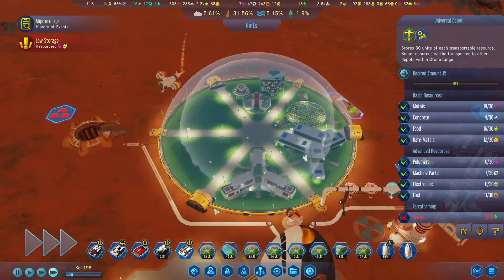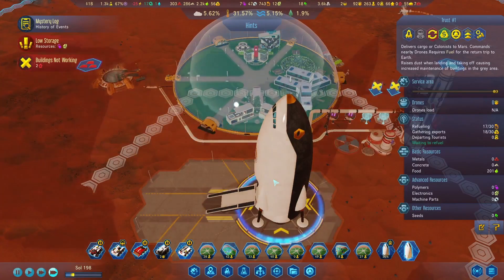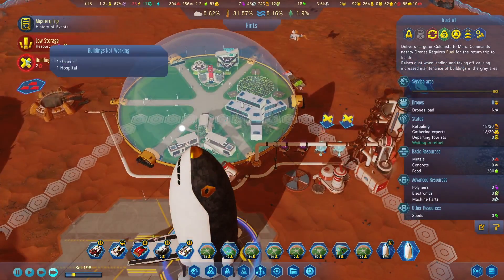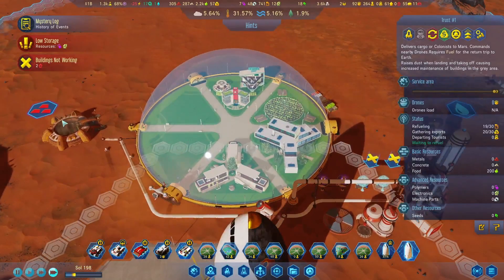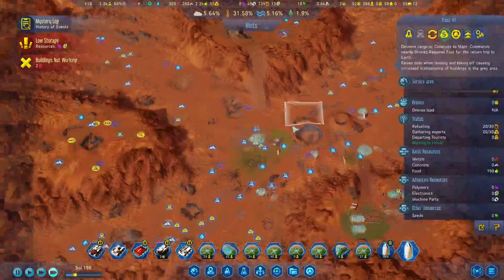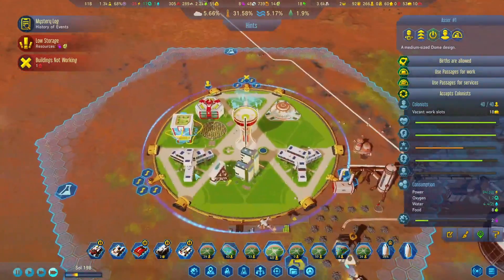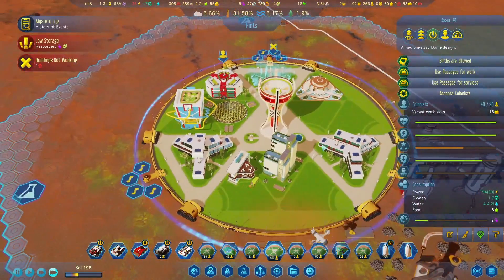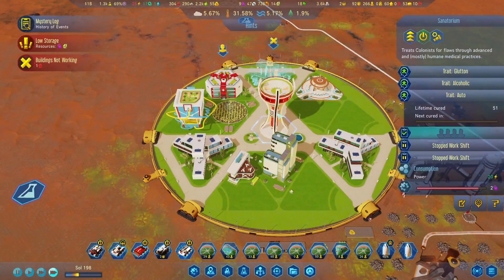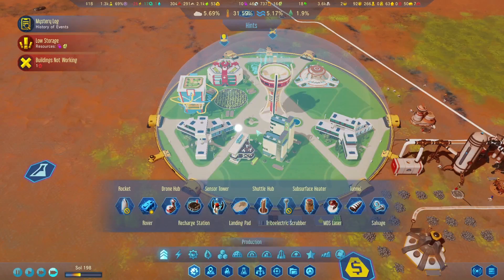It helps that we get so much food from the homeland here. That's not a research stone, but this one will be. 40 out of 40 — sounds like we need to build more housing here. Let's take a look at that.